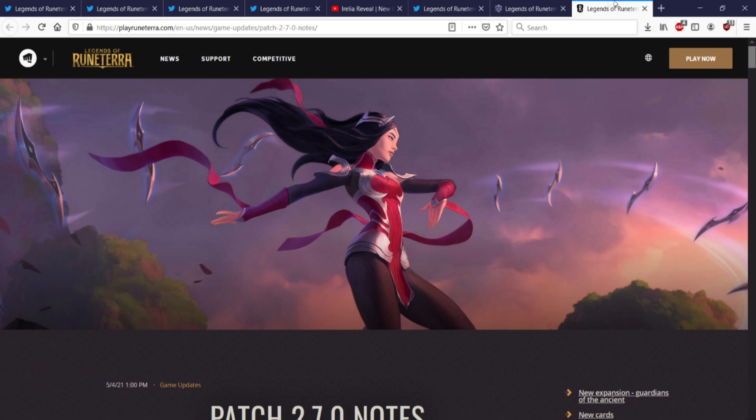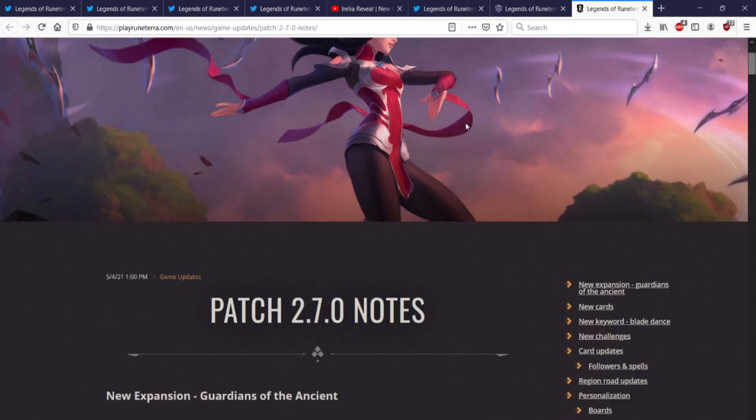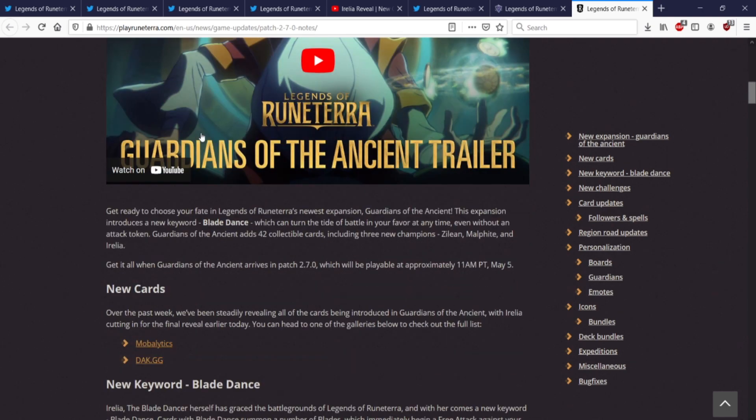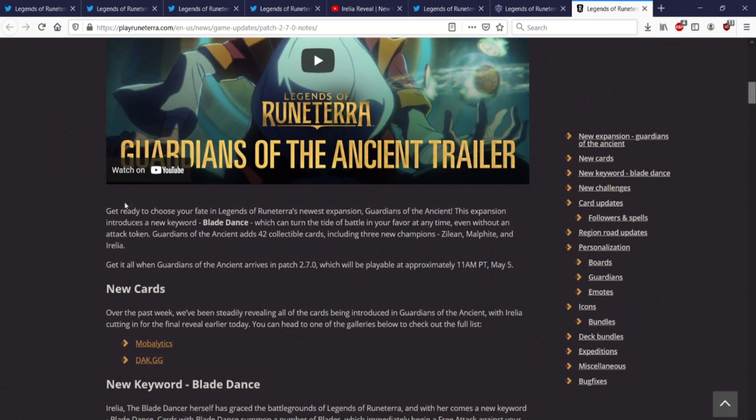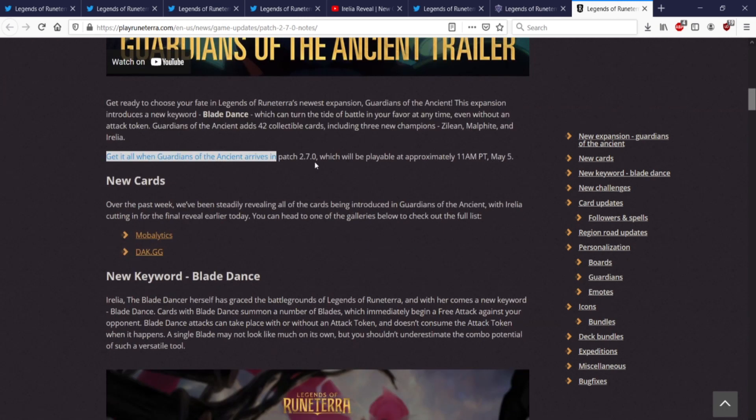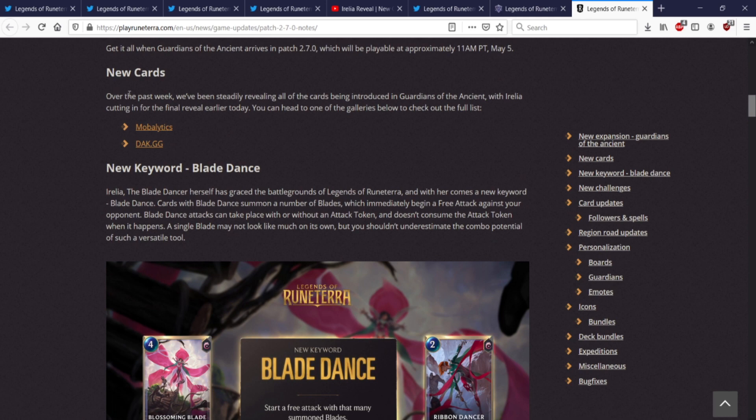Next we're going into the patch 2.7.0 patch notes. I very briefly skimmed and only saw like two cards being changed. We're getting the new expansion of course, which includes the new Blade Dance keyword — 42 cards, mini expansion.